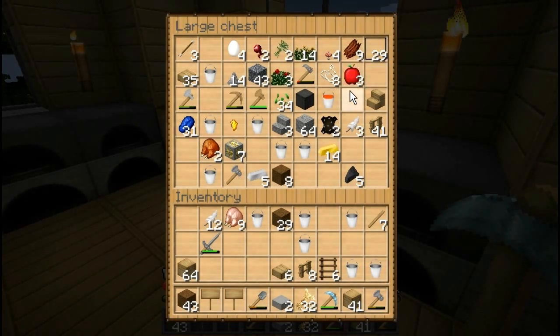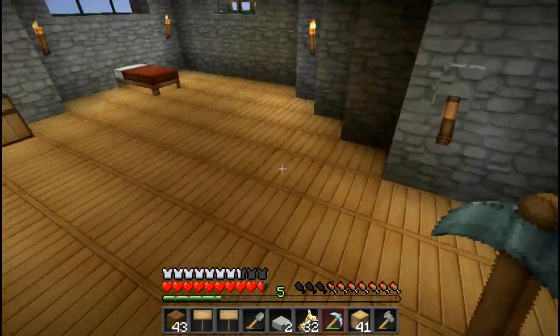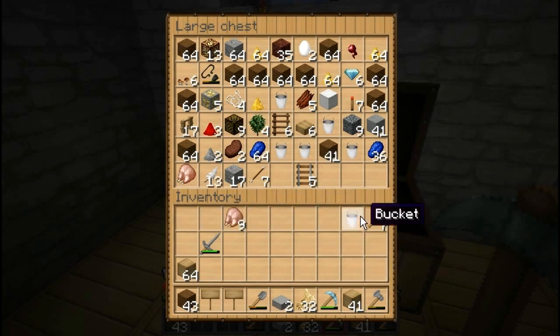Need obsidian for that - I have one lava bucket and I need four obsidian. I'm gonna go mining for it and the diamonds for it. Yeah, just get rid of some of the stuff I don't need.